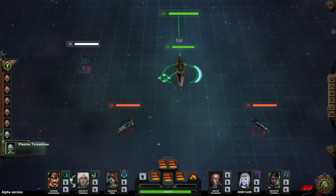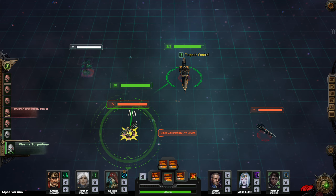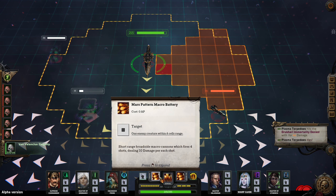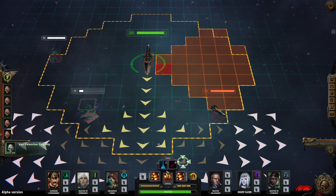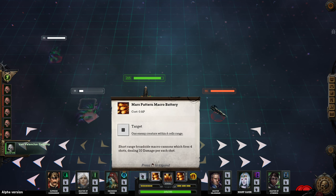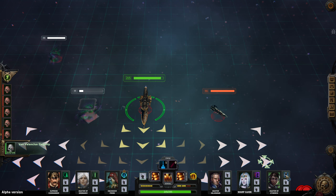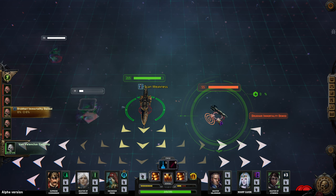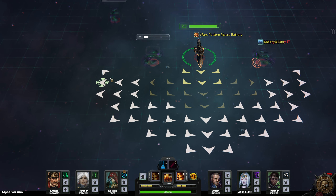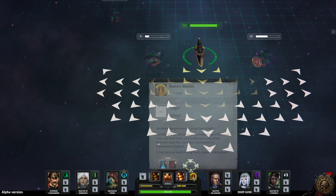I can control it directly and hopefully get it to hit — yes! It will shadow itself but that's good, it still hit. I get four shots dealing ten each. There we go — oh that's perfect. I've done good damage to two of them there, and my starboard shield is holding.